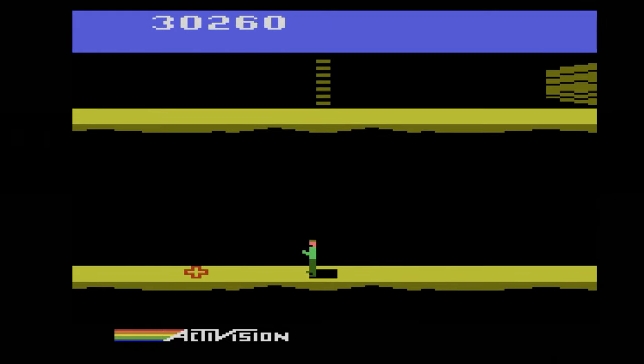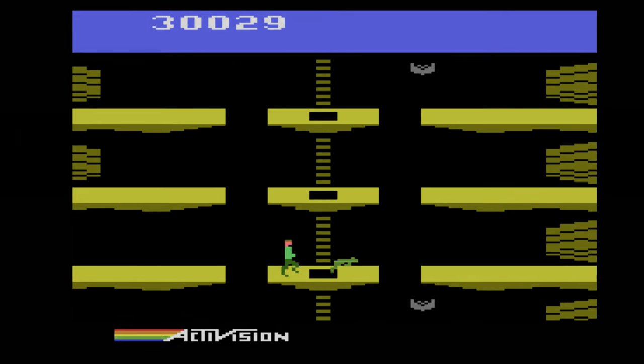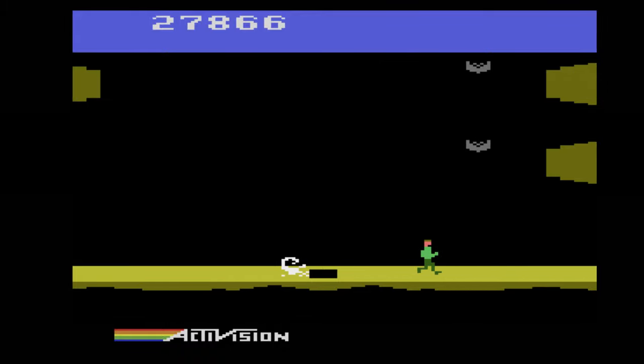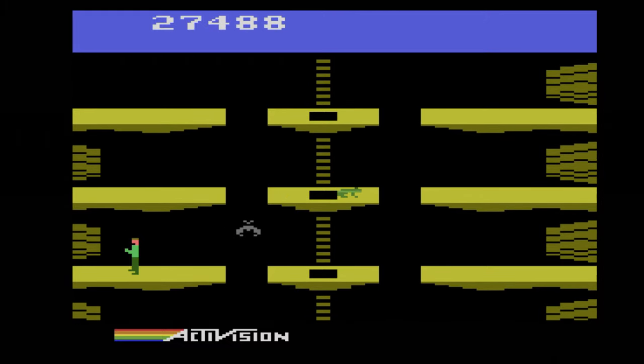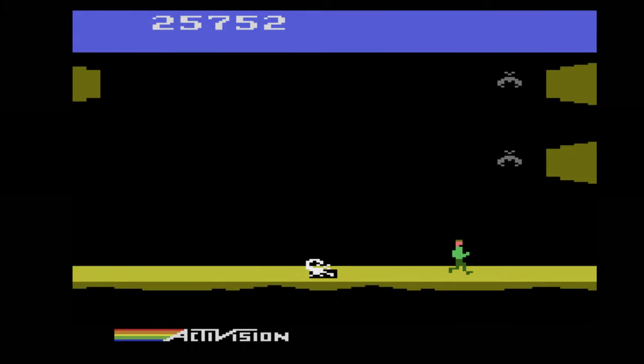That was totally 100% me fumbling with the controller. But in Super Pitfall there are glitches where you're climbing up the ladder and you do slip. Come on, froggy — you're not that fast when I want you to be fast. I want you to move out of my way, and then you're slow as hell.